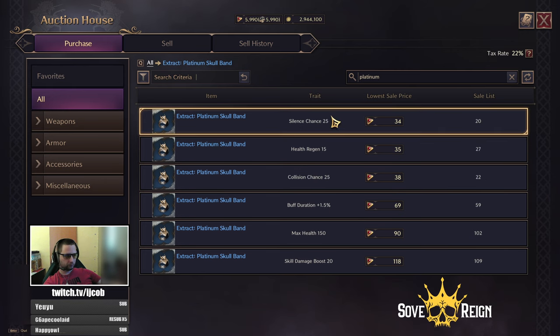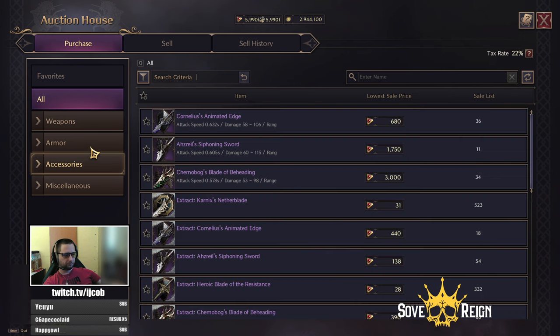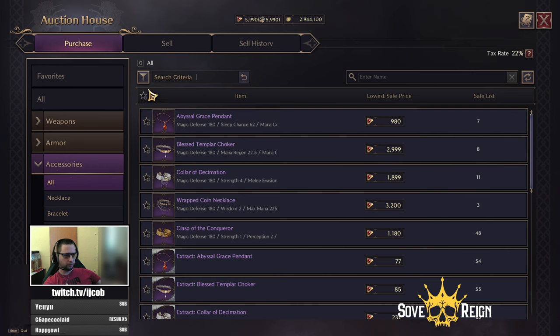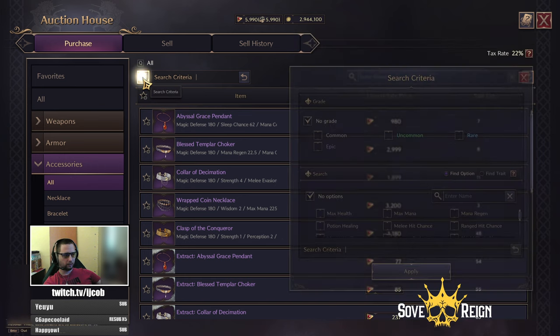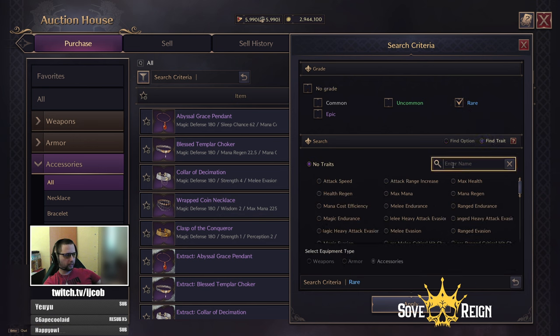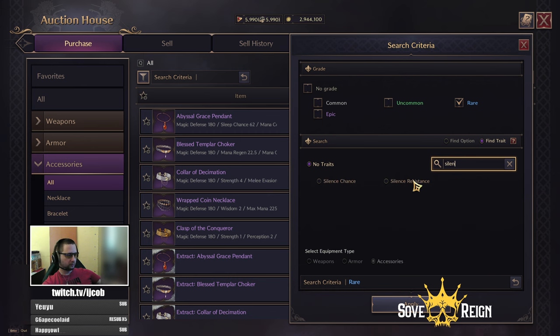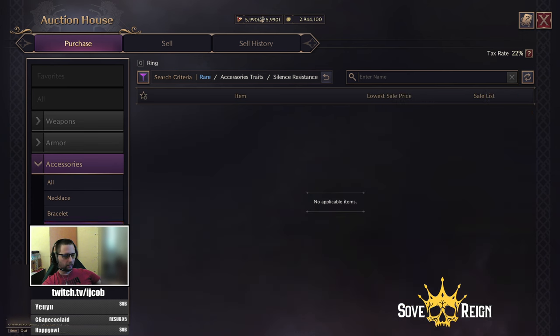Since I already have those trades on my ring, I need to buy copies. But I don't specifically need them from this specific ring — I can take them from any other ring as well. To filter for that in the auction house, you go to the search criteria button, put the rarity, and we are looking for trades. We are looking for silence resistance first, so I put silence, check it here, apply, looking for a ring.